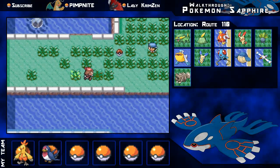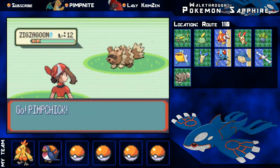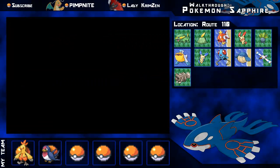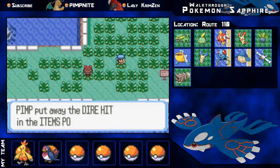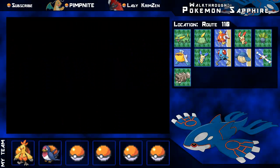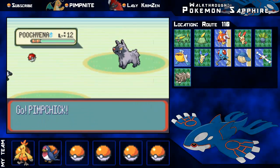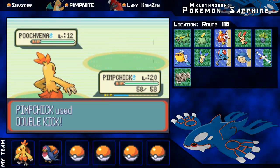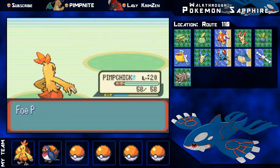Back into Route 110 and getting close to where you verse your rival. In the grass there's Zigzagoon appearing constantly - I'm just gonna run away since it won't give me much experience. There's a Pokeball item on the ground - a Dire Hit, which I'm pretty sure raises your accuracy and critical hit rate. Trainer Timmy has a Poochyena - fighting types make this really easy. I use Double Kick and take it out no sweat.